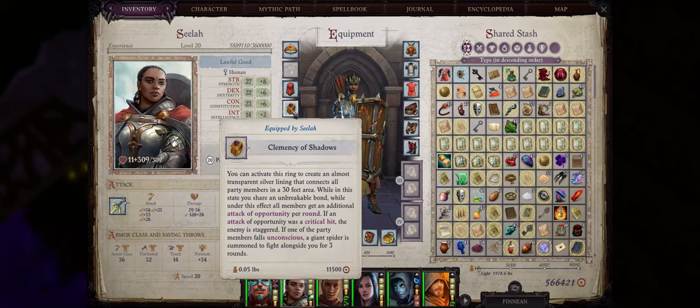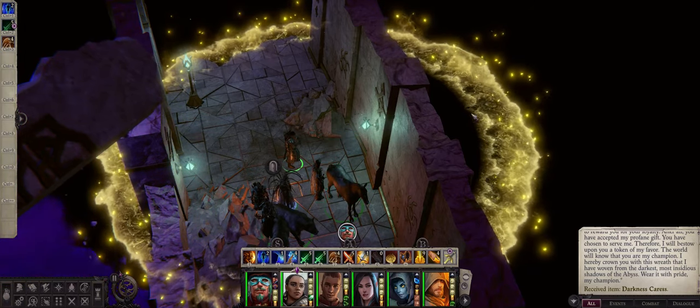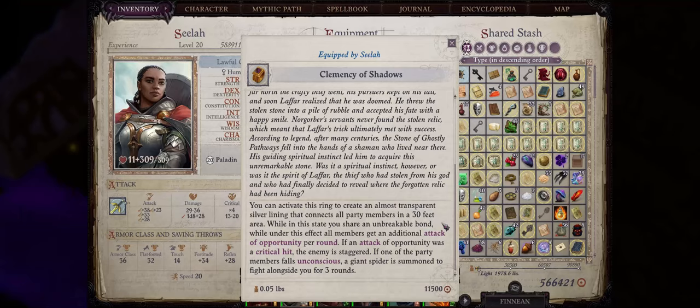The first one would be the Clemency of Shadow's ring. This ring will grant the equipped character a rather huge aura — the yellow one here — that will not only grant every single one of your party members, pets included inside the aura, an extra attack of opportunity per round. Not only that, but if any attack of opportunity is a critical hit, the enemy will be automatically staggered with no save. Staggered is a very powerful effect, as you might already know from playing a character like Darren, who is often staggered during the first round in combat from his Oracle Curse.